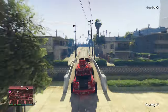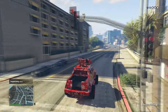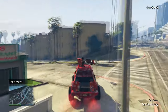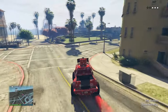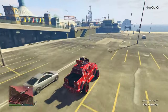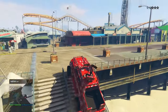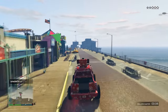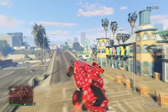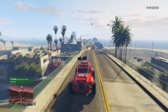Then we have the Insurgent Pickup, which functions similarly to the Half Track but is much faster — luckily not nearly as slow. If you like vehicles with a mounted gun on top, I'd recommend the Insurgent Pickup over the Half Track for that reason alone. The mounted gun is pretty powerful, and another advantage is that it can seat up to 9 people, including in the back of the vehicle. It doesn't have window plating but does have explosive resistance. The buy it now price is about 1.8 million on the Warstock Cache and Carry website, or 1.35 million if you completed the Humane Labs heist.